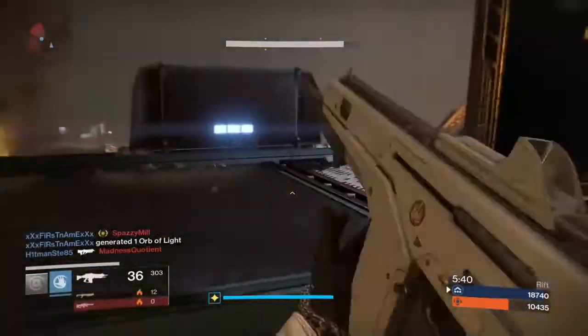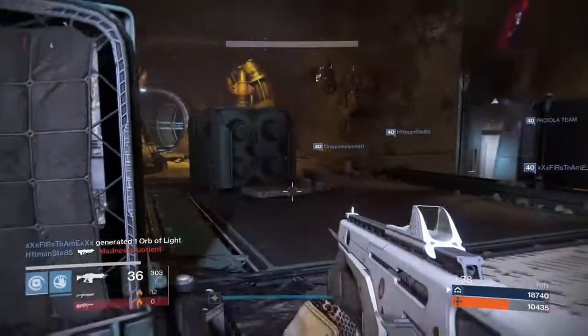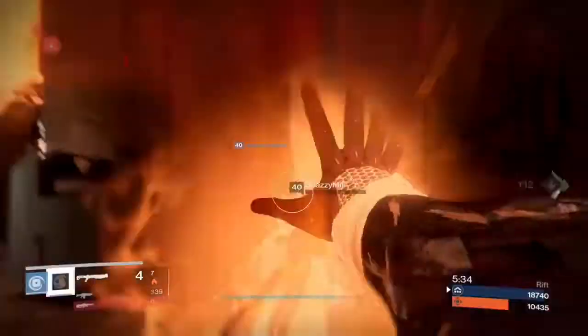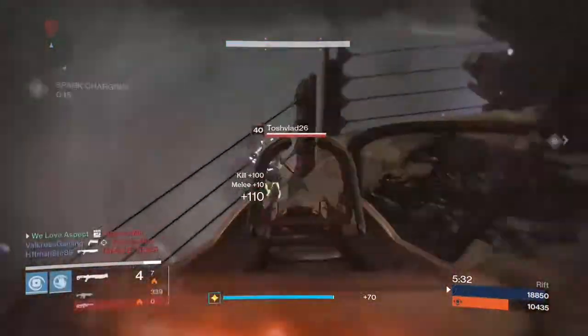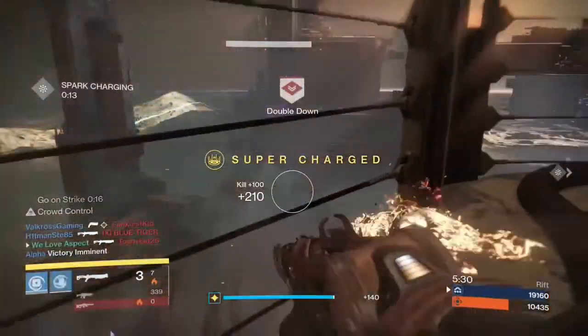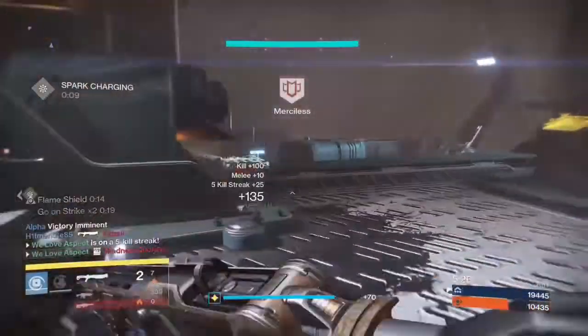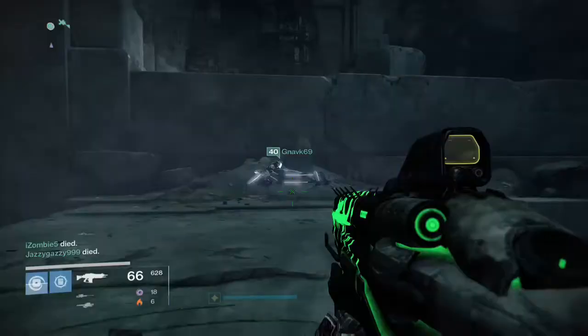That was my build for Sunsinger — just a short video showing you guys what you should be using on Sunsinger now to make it decent. I basically go positive every game on my warlock. As you can see flame shield means he couldn't kill me — I wipe that guy out, this guy's gone, got another flame shield. It's just amazing.